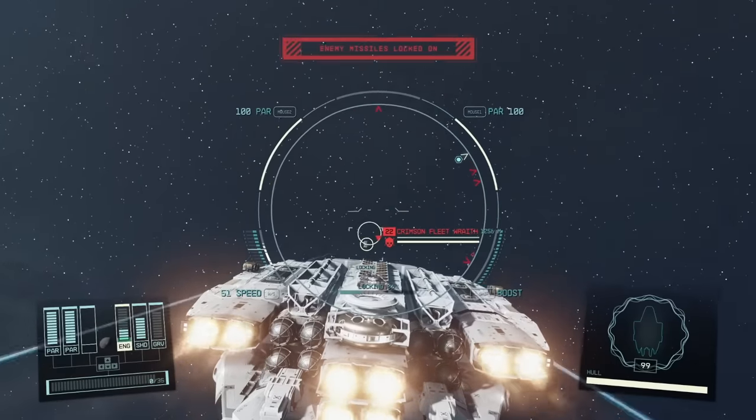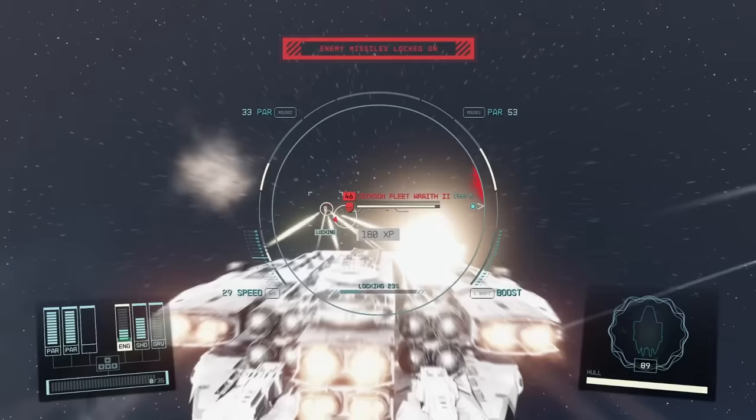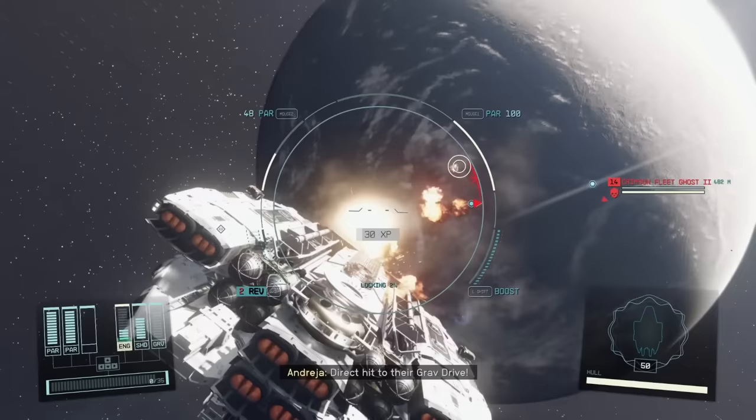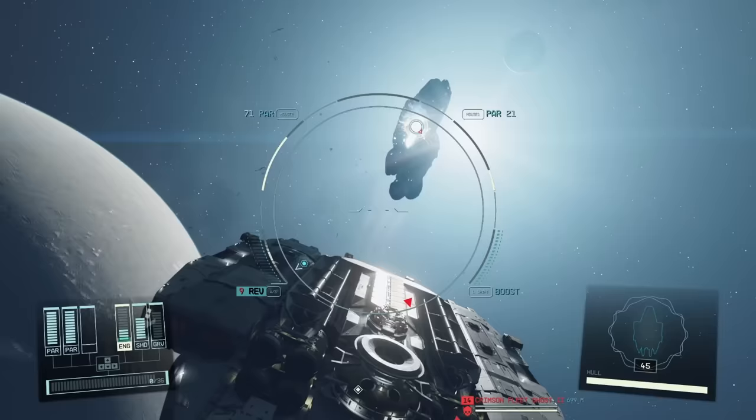Today we're going to be building quite possibly one of the most powerful Class B ships you can make in the game. You can melt level 50 ships with ease, you can destroy hordes of enemy ships without really taking any damage, and be able to plow through everything while also carrying over 6,000 cargo capacity. You can still get quite a bit of speed out of this thing as well, and it has everything inside of it that you could possibly need.